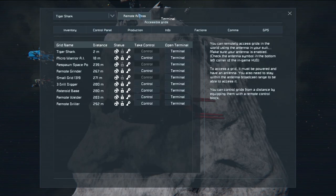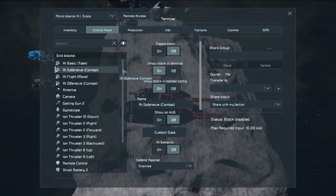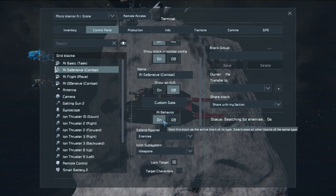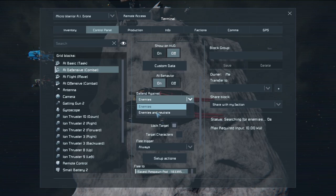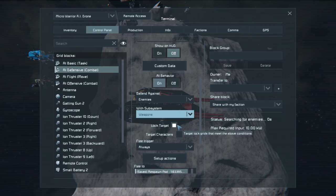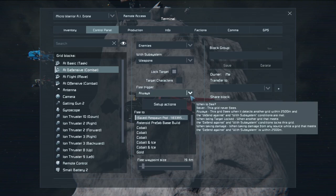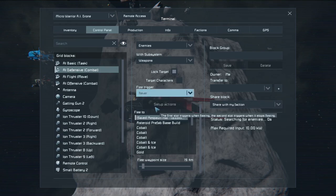Some of the other controls help you out as well — we put the defense combat and the offense combat on. For the defense combat, turn it on and make sure your AI behavior is on. You can choose what it defends against or if it runs away — we'll leave it at enemies, but you could do enemies and neutrals depending on your empire strategy. You can also target specific ships by weapons, propulsion, or similar. You want it to lock on the target and follow around until it can't shoot anymore. Then you have a flee option where it runs off to a designated position so it doesn't get destroyed. In this case we don't care if this drone gets destroyed because it's pretty cheap and we can make about 100 of them fairly quickly.